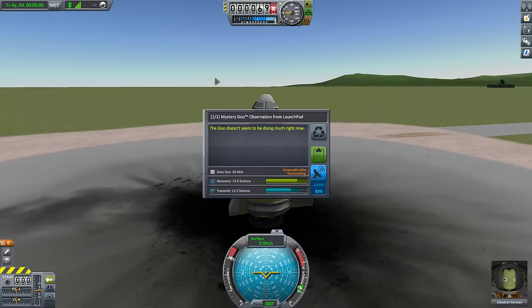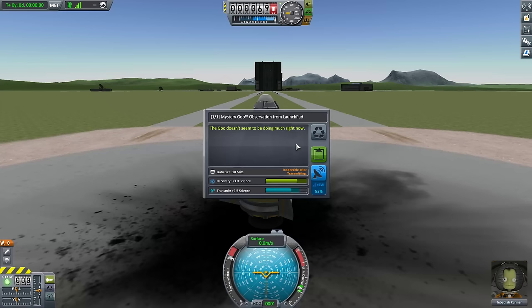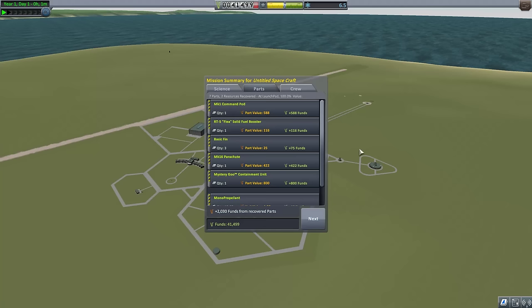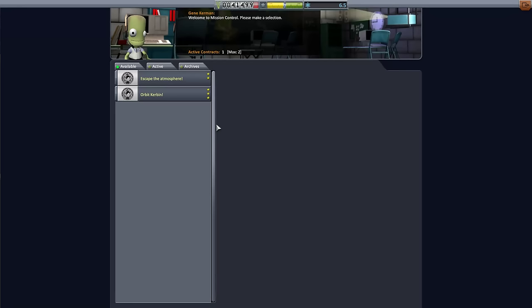Jebediah can drive just fine. The crew assessment is worth 1.5 science, but we're going to keep that. We're going to open the mystery goo container on the surface — goo doesn't seem to be doing much, but right now it's worth three science. We could run it a second time for a little more, but that's not really a concern. So we're going to keep that and recover the vessel right away — just a little test, make sure all the lights turn on, but we're not actually going to go anywhere. That completes that mission as well.